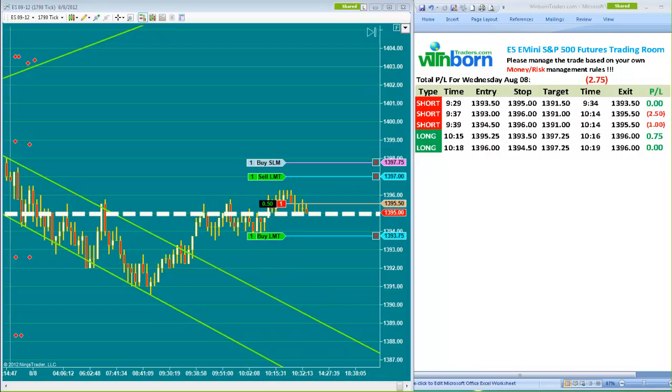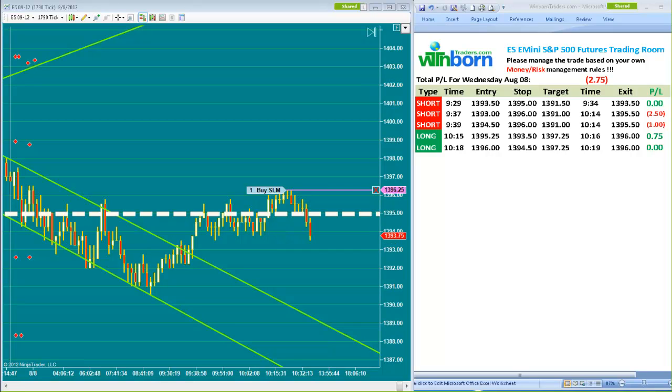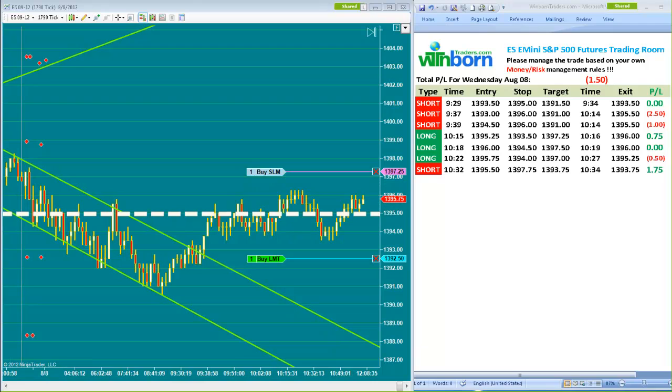Target 3.75, stop loss move to 96.25. Waiting for two more ticks to get filled at 93.75 — target filled. Close the trade at 5.75. Long entry with one contract at 5.5, target 7.25. Second contract entry at 5.25. Both stop losses are at 3.75 — filled for the second contract at 5.25.